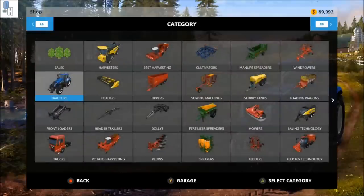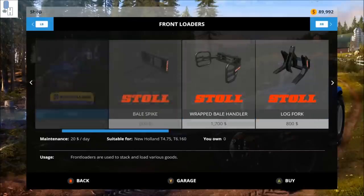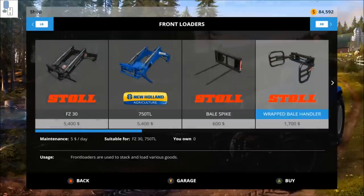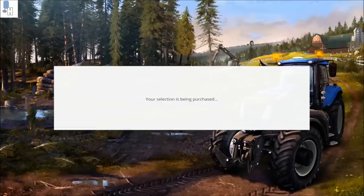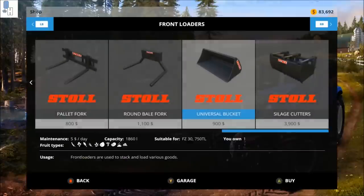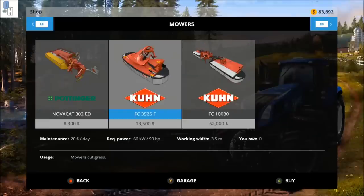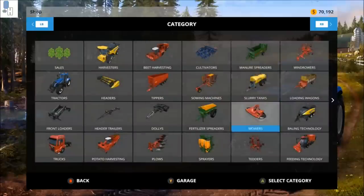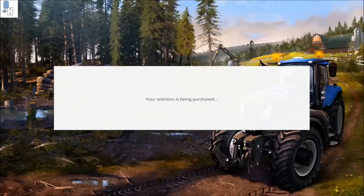Go back into the catalogue and go to front loaders. You'll want to buy the New Holland 750 TL. After this, go to the end and choose a universal bucket. Then go back into the menu, go to mowers, and choose the second one — the FC3525F. Then go to loading wagons and choose the Carrex 38S.